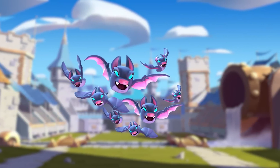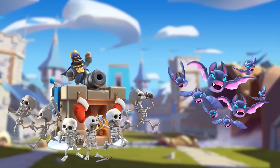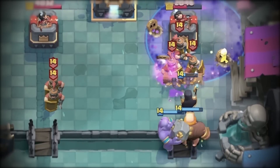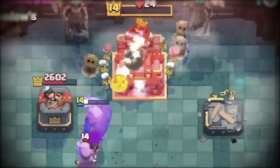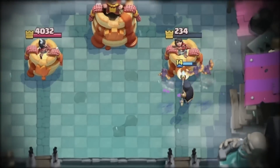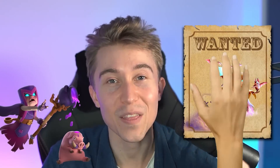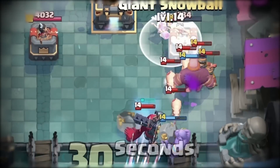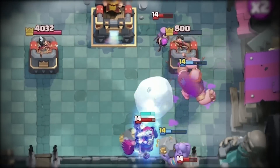Your opponent will stress about the bats stockpiling up in the front while the skeletons surround the entire tower. If your opponent uses spells to finish off the Night Witch, they're not going to have anything to clean up the graveyard skeletons. So if opponents rely on poisoning the graveyard too much on defense, the bats are going to slap them silly. Lots of decks have Mother Witch for all the Night Witch bats and the graveyard, but since you have Bowler, you can bounce back their pigs or just completely clean up the Mother Witch using Snowball and Arrows.